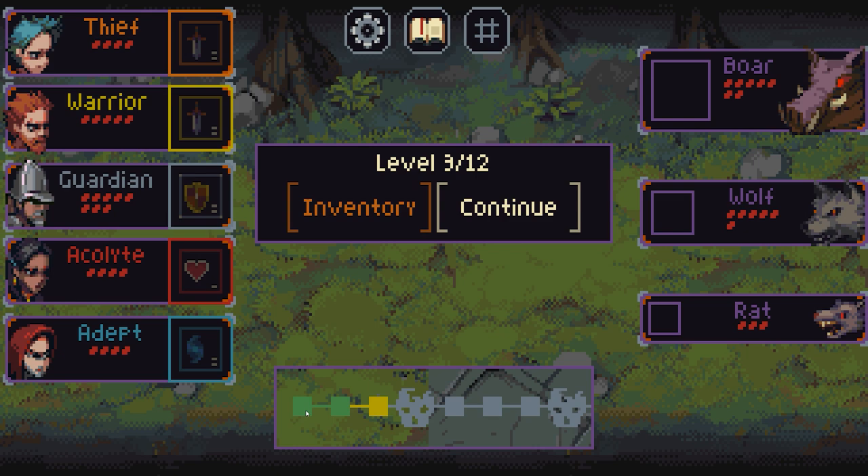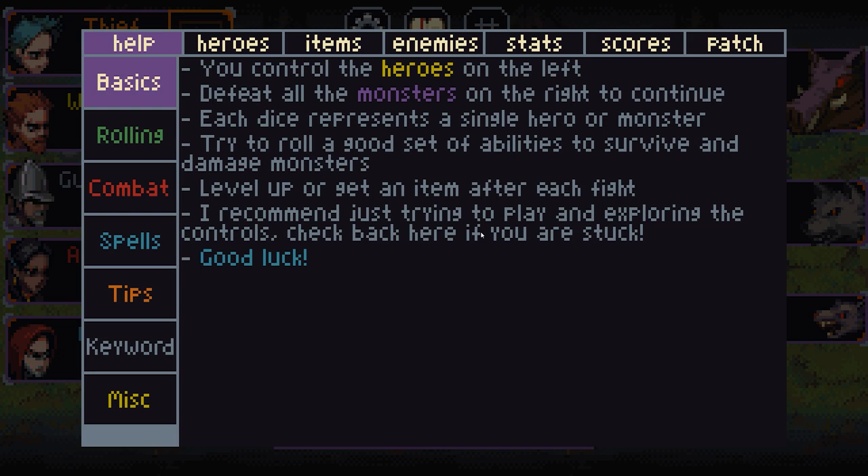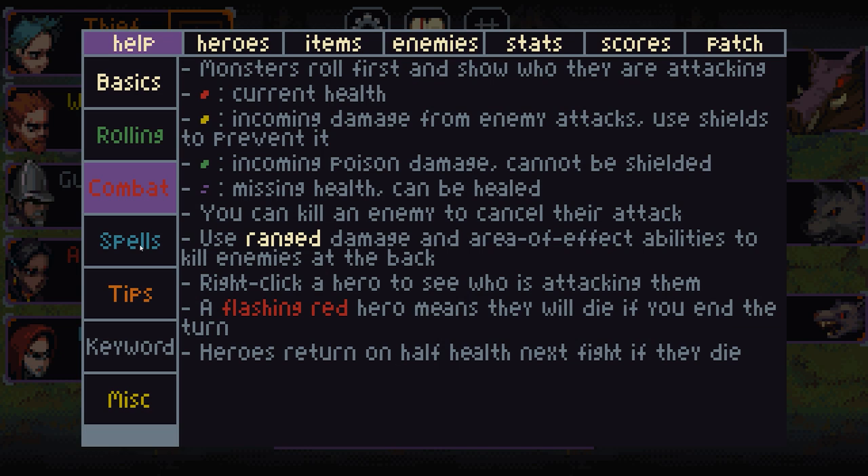We have a boar, a wolf, and a rat. Down the bottom it shows our tracker — moving along. These little boxes are our fights, and then we've got a boss fight essentially. If you're getting stuck, you can always go up to the top for a help section — it tells you the basics: rolling, combat, spells.